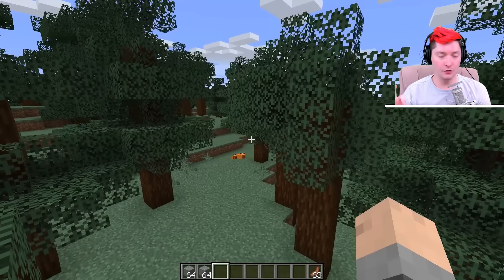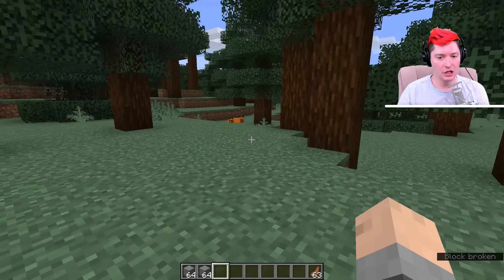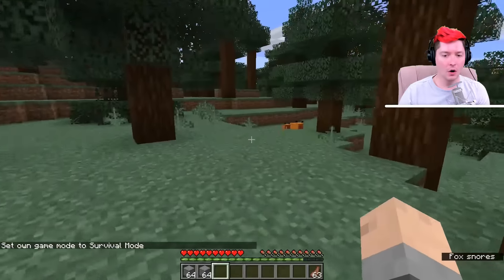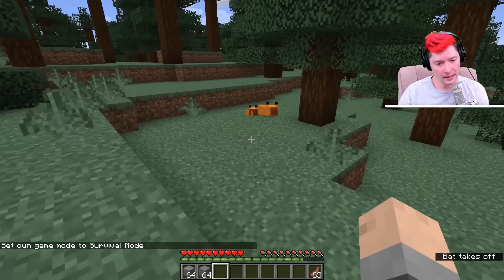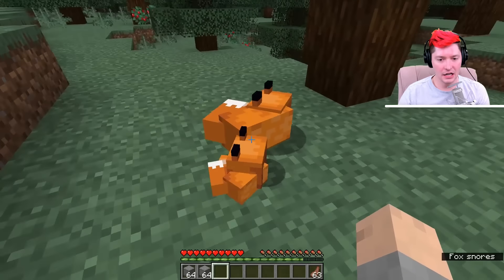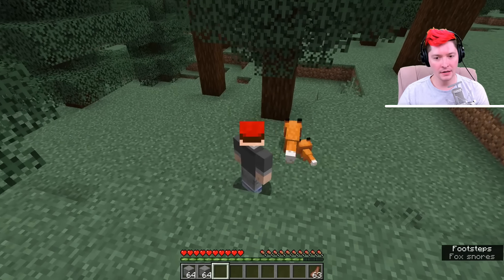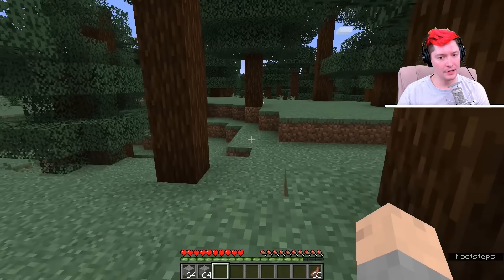Once you find a fox that is asleep, make sure that you are crouching all the time. I'm going to use these guys as an example. If I'm crouching and walk up, I keep looking at the sun because the moment it goes down these guys are going to wake up. I can walk over to these guys right here and they are none the wiser — they don't realize I'm here. But the moment I stand up, these guys are going to run away. So you need to make sure that you're crouching all the time around them.